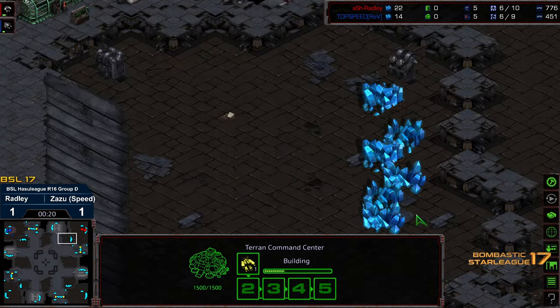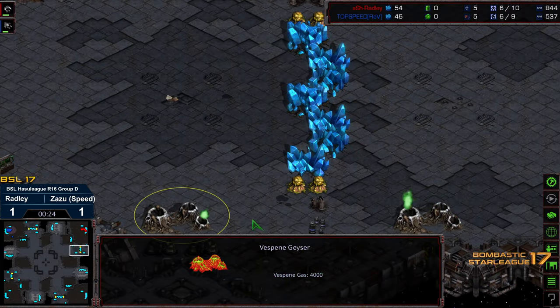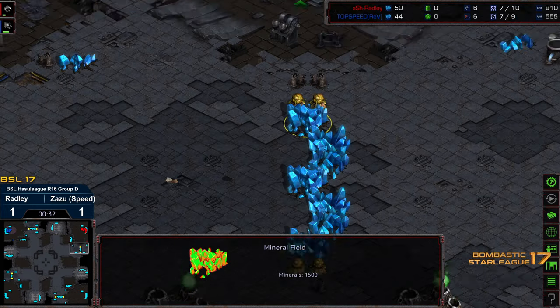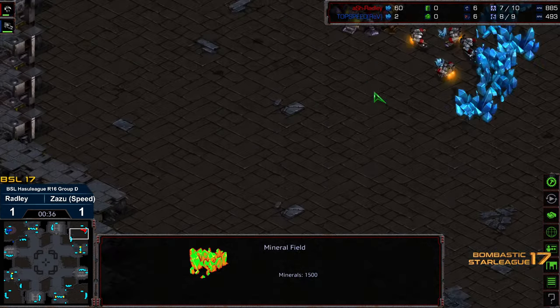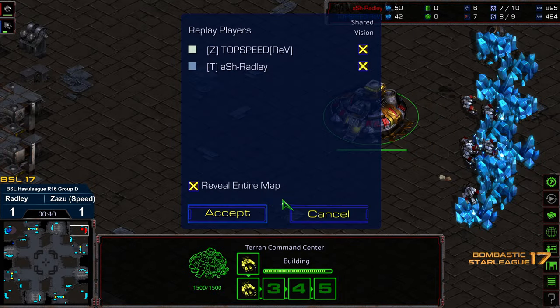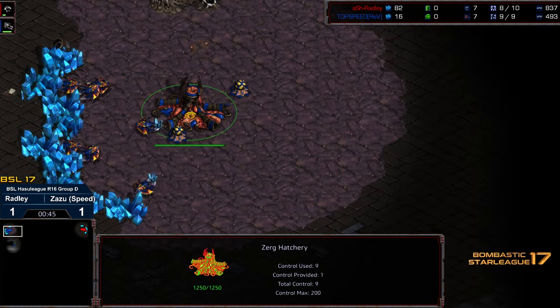Shooting Break has that enclave mineral-only base and kind of the weird double gas — it's sort of a double gas but it's actually the 5000 gas split in two, which allows it to mine a little bit more rapidly. It doesn't allow for — I've yet to see anyone utilize this — but I think it does encourage Zerg to go back to three-base play.